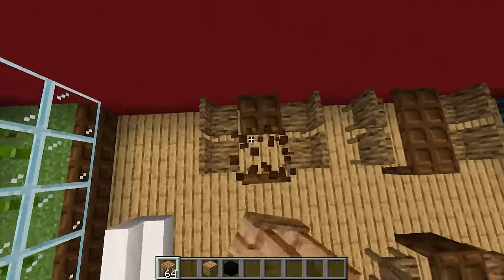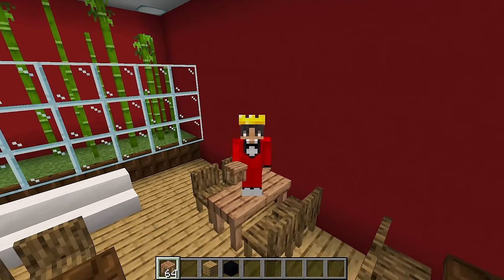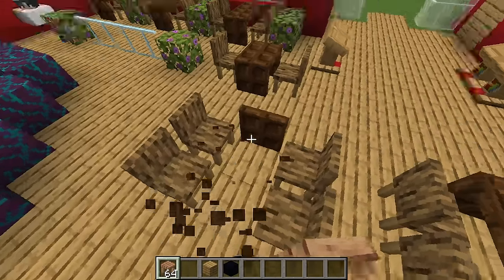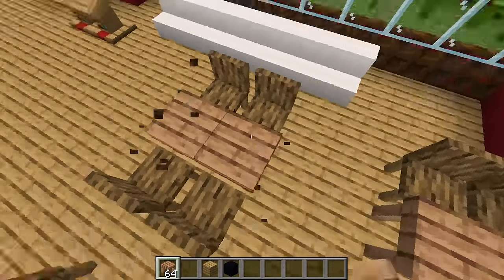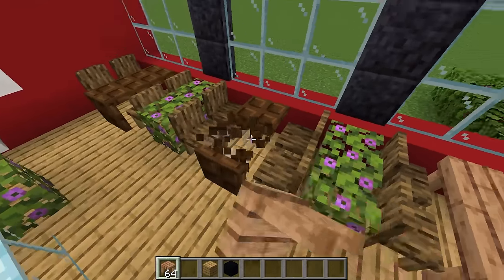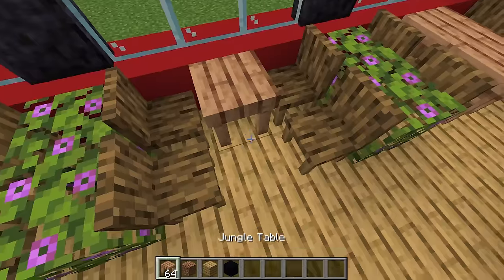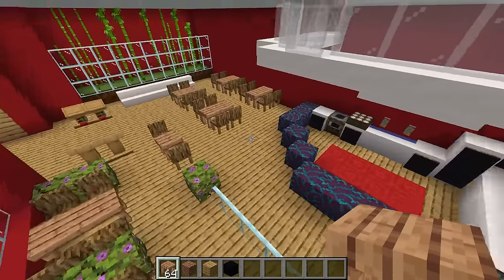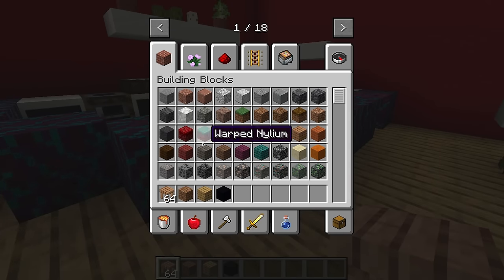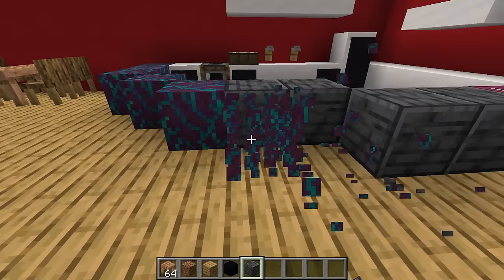Everyone in the world loves pizza, so I'm gonna have to make a pizza restaurant. If you guys like pizza, hit that subscribe button right now! Come on Axie, I'm placing down the tables — could you please help me? Nope, I don't want to build a pizza restaurant, so I'm gonna build a restaurant on top of your restaurant. That's not gonna help us at all! Yes it will, because Wudo will see my build and be super impressed.